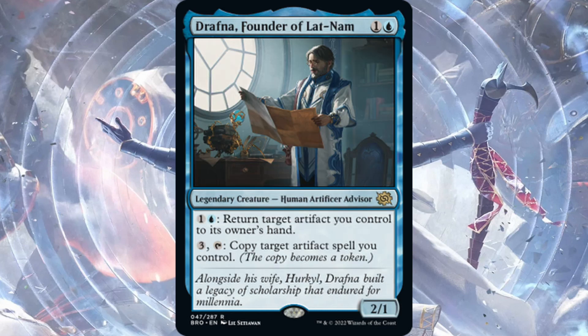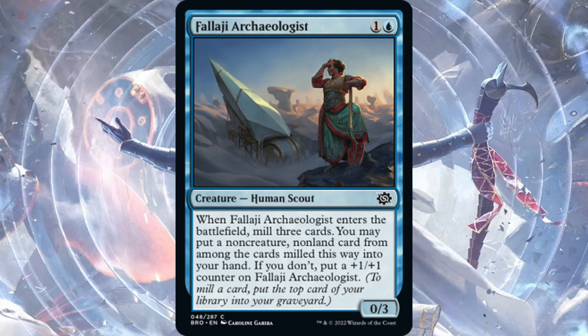Here's our first really interesting card: Drafna, Founder of Lat-Nam — one blue, one generic for a 2/1 legendary Human Artificer Advisor. It's rare. You can tap one blue one generic to return target artifact you control to its owner's hand, or tap three and tap Drafna to copy target artifact spell you control. Brothers' War is artifact-heavy with Prototype and things like that, so this is a heavy build-around. Drafna is going to be really good if you have a lot of good artifacts in your deck; otherwise he's just a 2/1 two-drop.